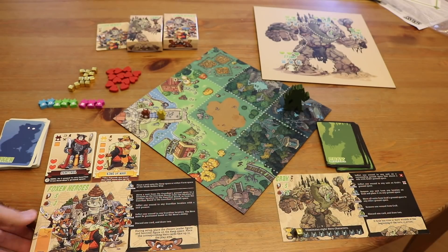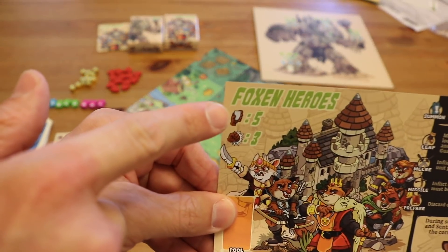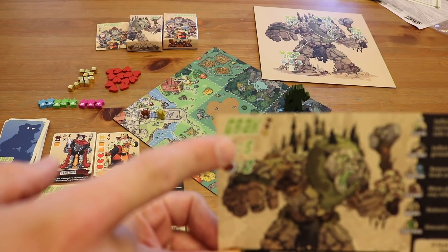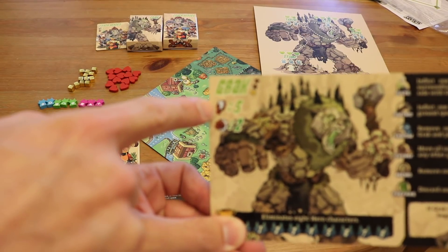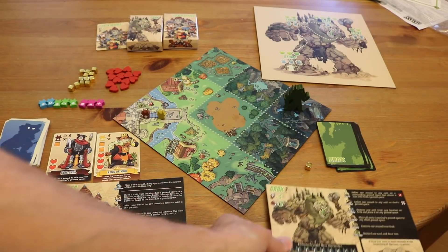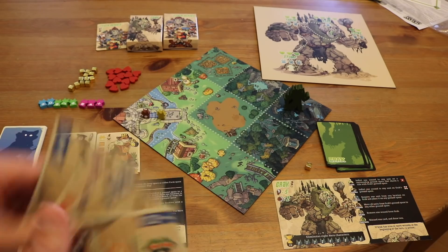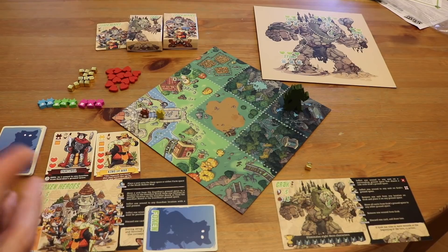Both players are going to start with a hand. For the fox heroes, you start with five cards, as well as Grak — you also start with five cards. However, different guardians might have smaller hands, like four. So we'll have five cards in our hand, and on Grak's side you'll do the same, because he has five cards as well.